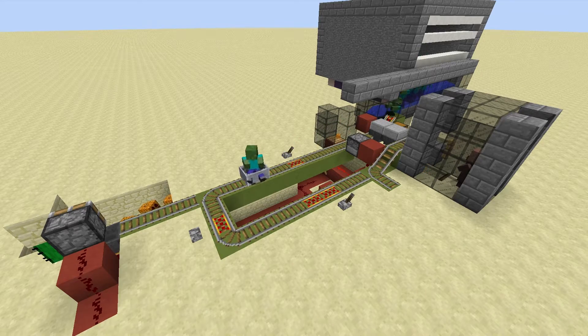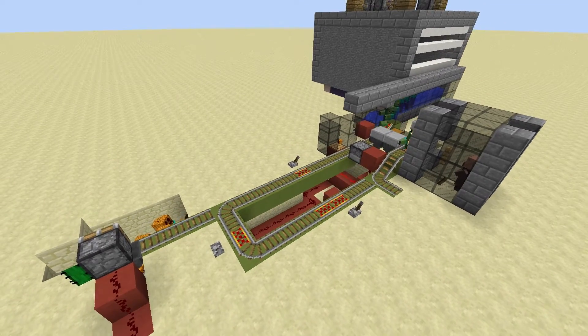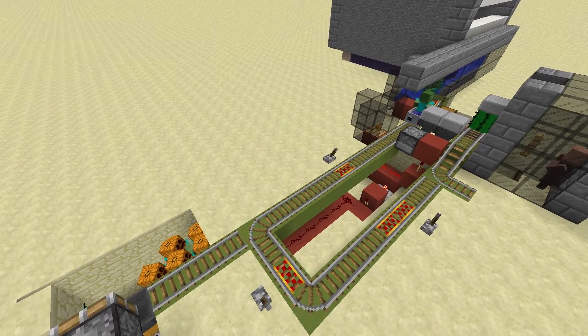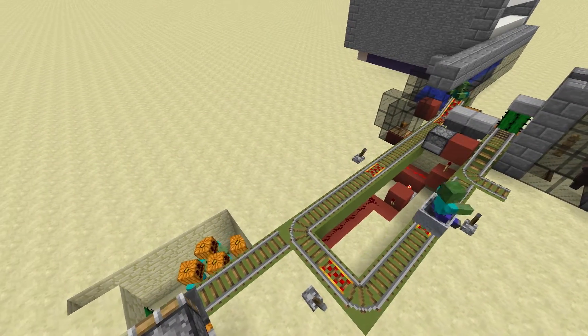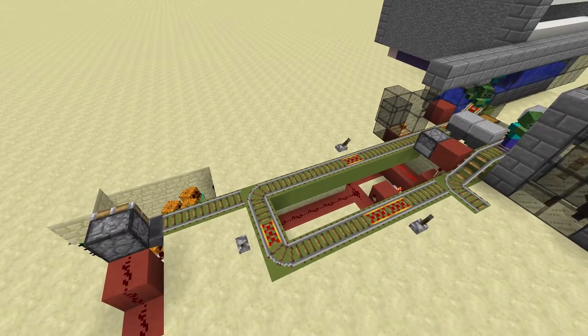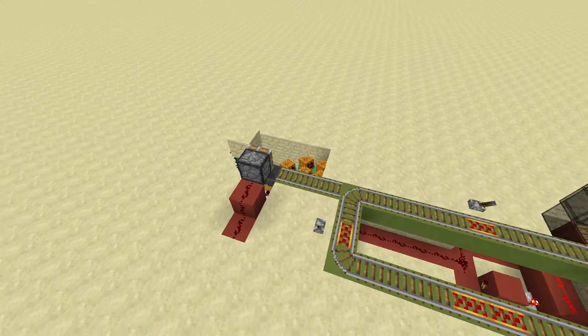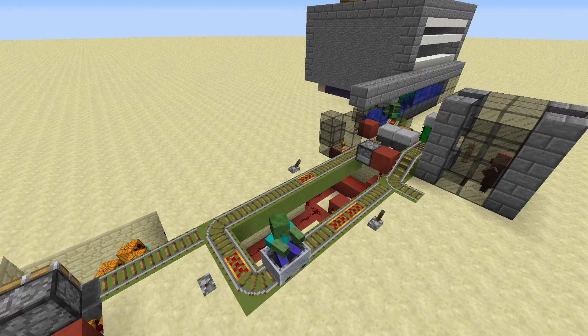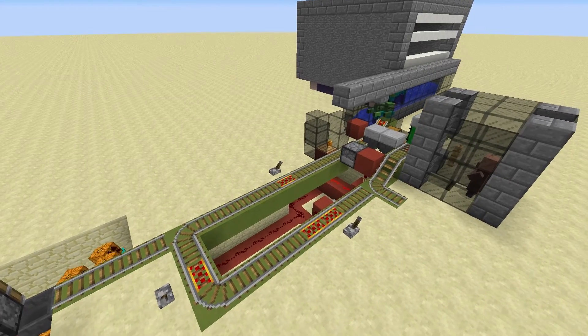I'm using pumpkins to do this. Pumpkins act as headgear, but they don't have a damage value. Typical headgear like leather, gold, iron, or diamond will eventually break as it accumulates damage that the zombies take while in sunlight. Pumpkins don't take damage, so they will last forever — very handy. But you can do the same effect with anything: swords, any tool, any block even. As long as the zombie can pick something up, he will do so.